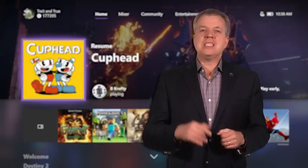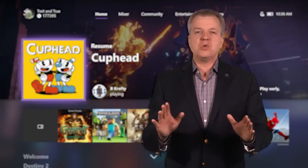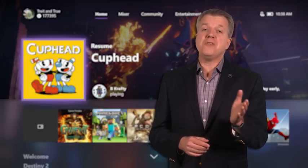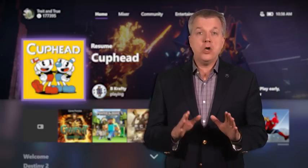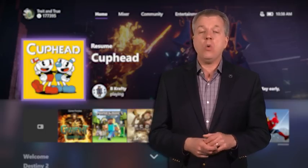For Mixer, broadcast quality has been automatically upgraded to support up to 1080p across the Xbox One family of devices. The addition of USB webcam support will allow you to use an off-the-shelf USB camera to broadcast yourself on Mixer or video chat with friends using Skype. Note that you'll still need to use a headset to broadcast voice audio with Mixer.